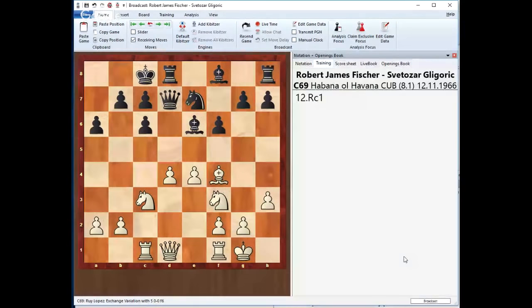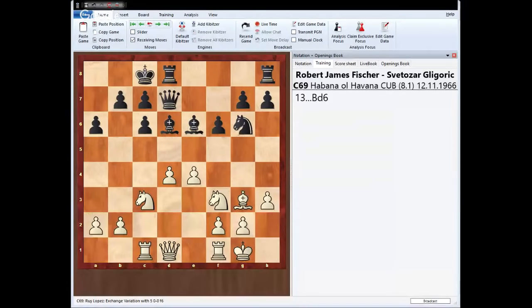Knight g6, bishop g3. What would you do if you have this position? White has the center, easy development, and all of that is extremely promising. But unless we can actually use it to create a problem or challenge our opponent in one way or another, it doesn't matter. So how do we create a threat here?